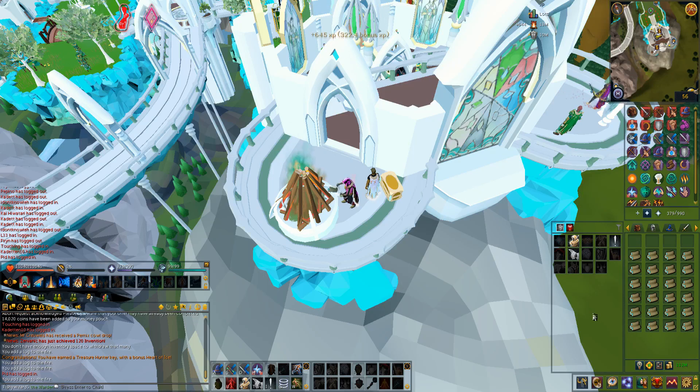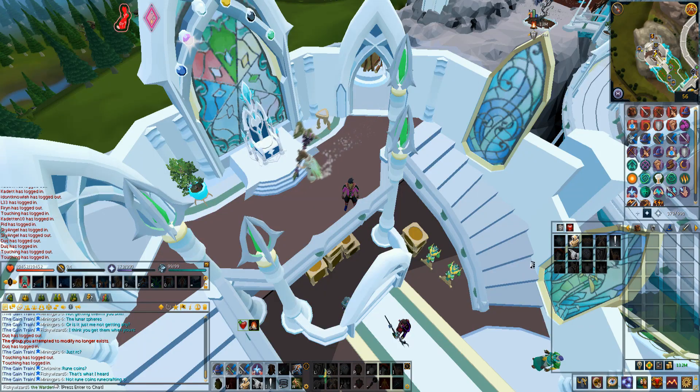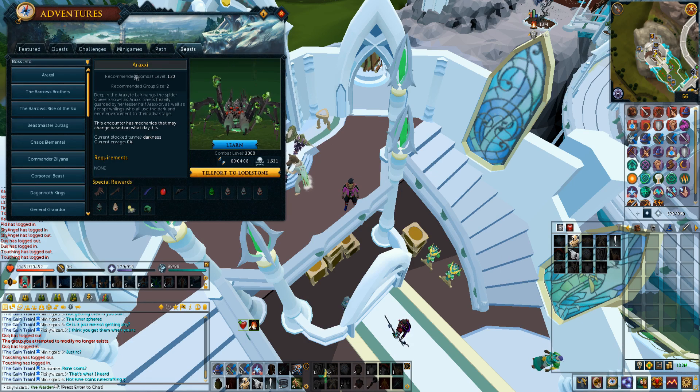Heyo everyone, it's FishyWizard5 here and it's about time for another episode of Bossing on a Budget. For this video we're covering one of my all time favorite bosses - the boss that shows up right at the start of the beast tab. It's Araxi or Araxor. They have a recommended combo level of 120 and a recommended group size of 2, and I kinda picked the worst rotation to go on but that's okay because I'm always up for a challenge.